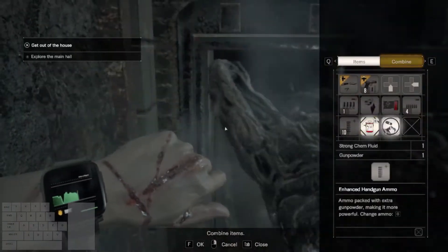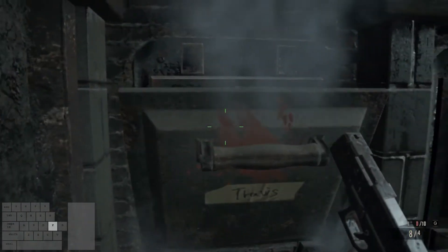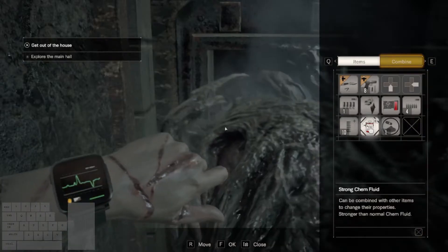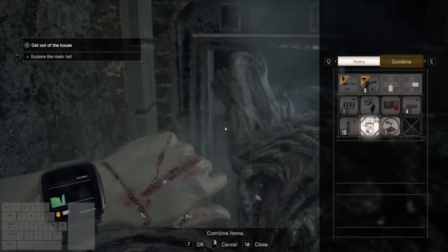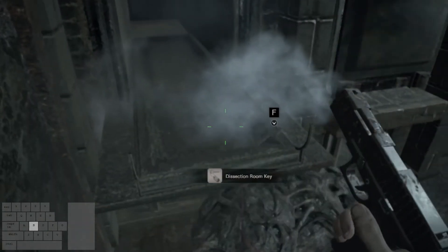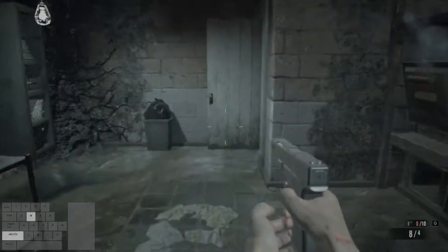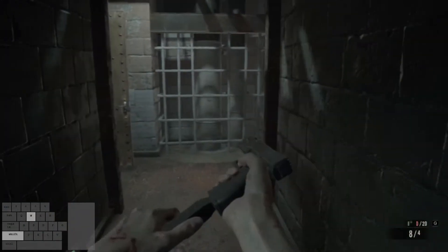We'll be making some enhanced handgun ammo while the furnace door is opening, so this will require some swift menuing. As the furnace door is opening, open your inventory — your cursor should be on top of the strong chem fluid. Select the strong chem fluid, then select the wrench icon to combine. Move your cursor to hover over the gunpowder, then hit confirm. This will create enhanced handgun ammo. Then move your cursor to the right once so it's over this empty space. Move Ethan backwards a couple spaces, then pick up the dissection room key. Yes, it's scary and there's some scary moldy boys in here, but if we do this fast enough, they will leave us alone.